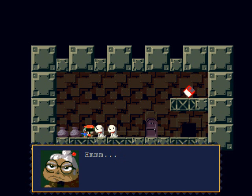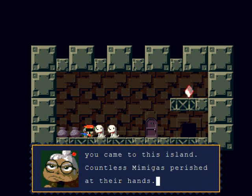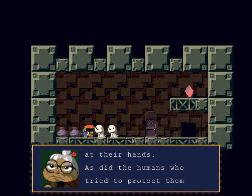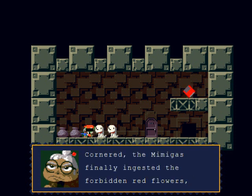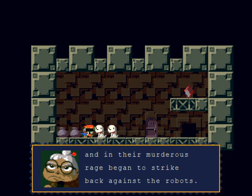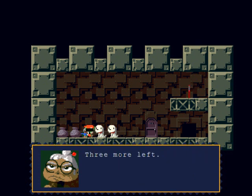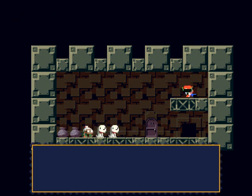Three more to go, and now she's going to tell me a bit more about the story. 'It wasn't long ago that hundreds of robots like you came to this island. Countless Mimiggas — the Mimiggas were cornered, finally ingested the forbidden red flowers, and in their murderous rage began to strike back at the robots. Had the red flowers not existed, the Mimiggas might have vanished entirely from the island.' Three more left — good luck.